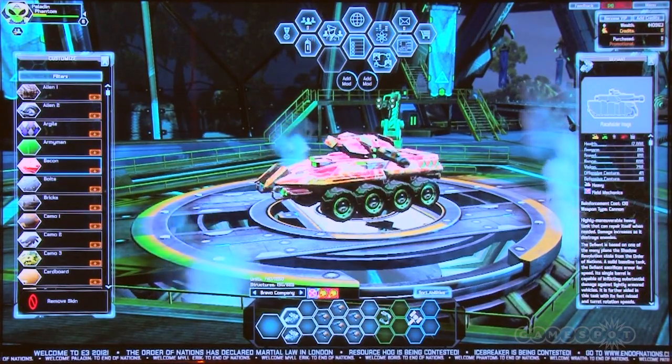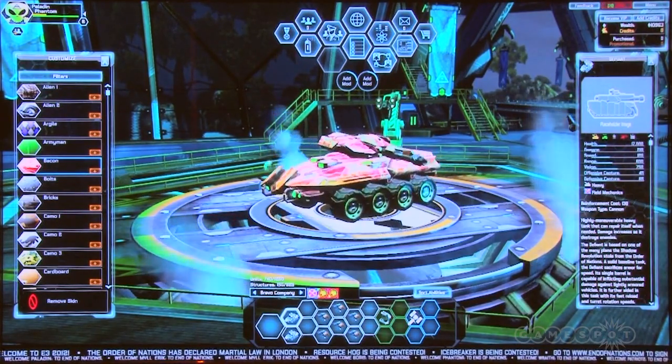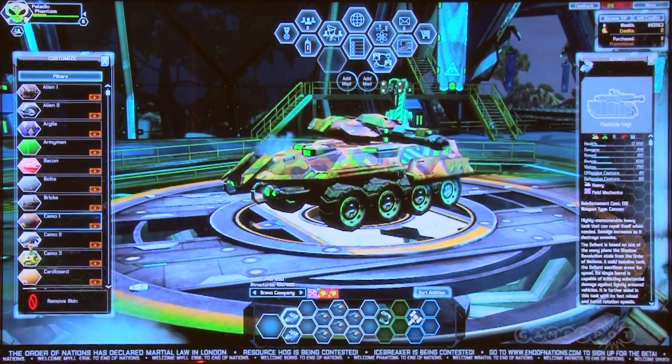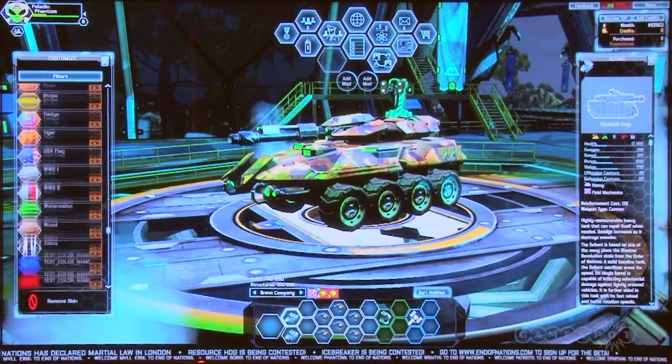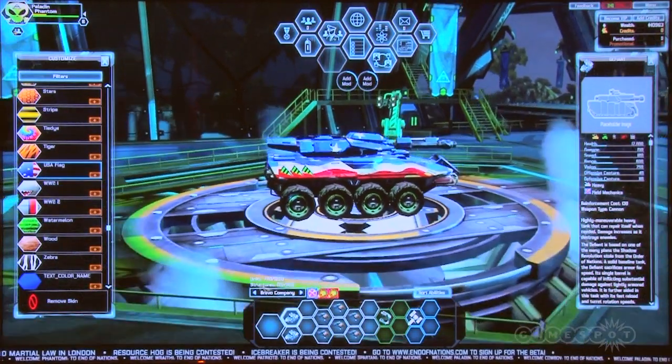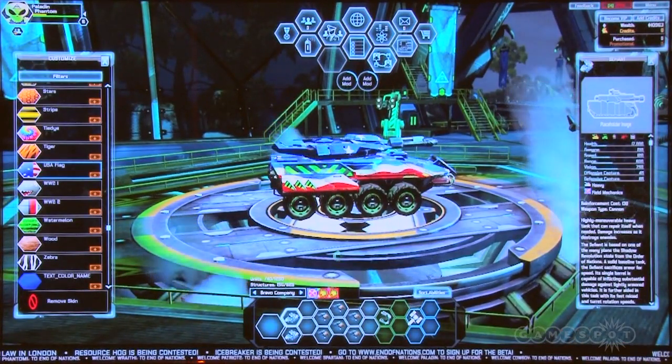You can also take any of your units in your custom companies and apply your own custom paint jobs to them. We have the bacon skin - this unit now has a bacon paint job on it. We've got the bolt skin, the camouflage skin. And one of my favorites - the Team America skin where we've got the American flag, and it applies to all the units in your army.